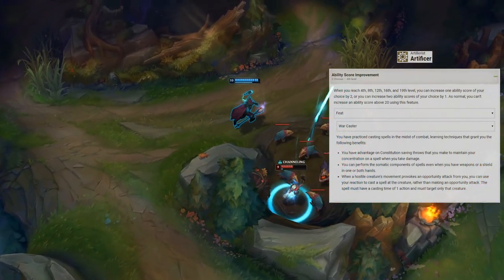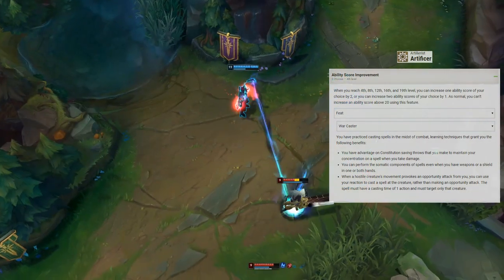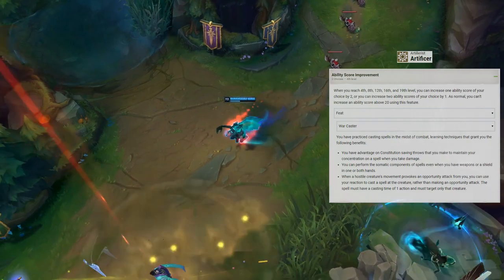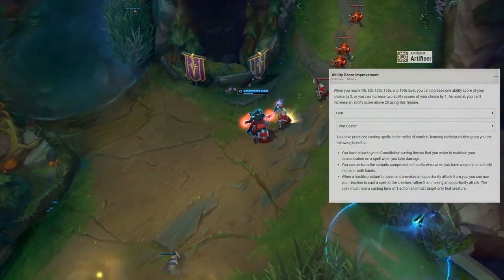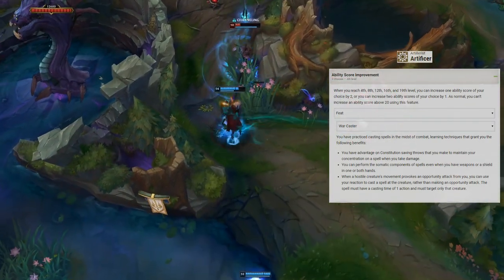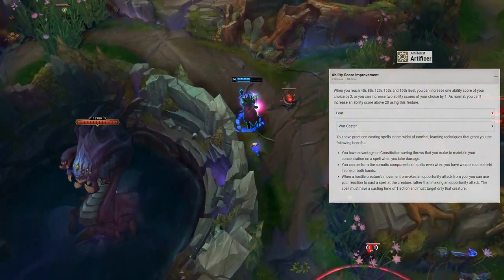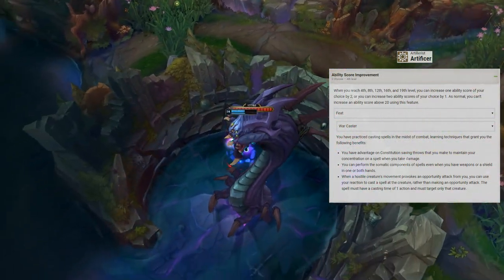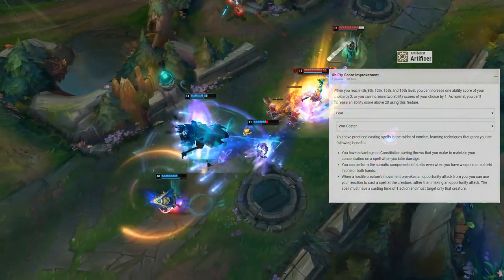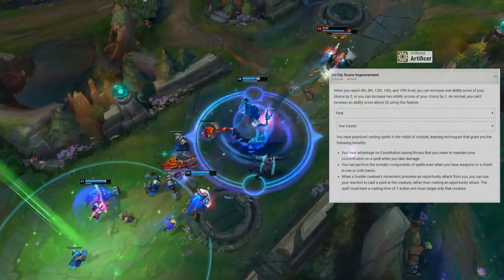Level 4 Artificers gain an ability score improvement, but we'll forgo that and take the Warcaster feat instead. Warcaster gives advantage on concentration checks, lets you perform somatic components while holding a weapon and shield, and allows you to use your reaction to cast a targeted spell instead of making an opportunity attack. Combined with the Enhanced Defense infusion, this gives us a +3 AC swing in one level.